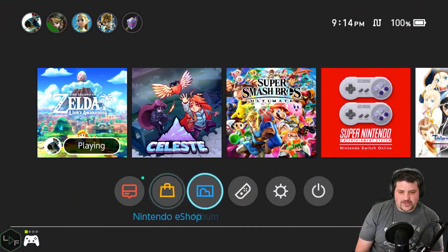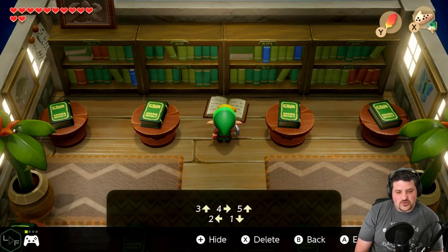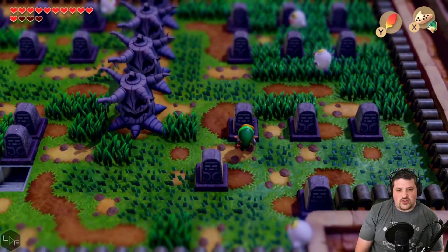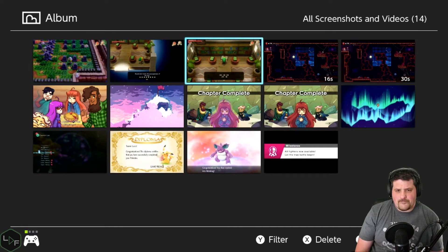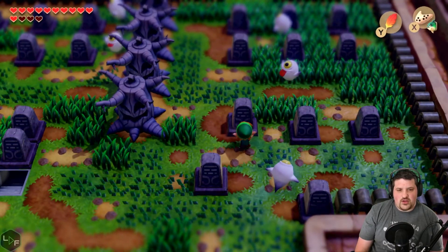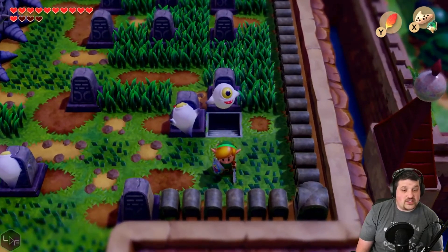I already forgot which way one was. One is down, two is left — one is down, two is left, three is up. Three is up, four is right, five is up. Three is up, four is right, five is up. And a set of stairs.